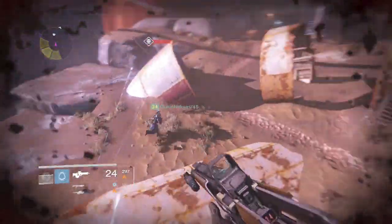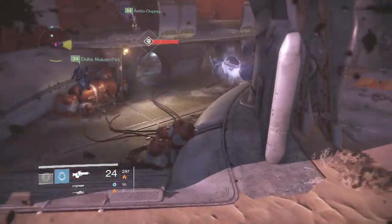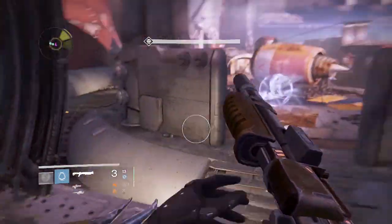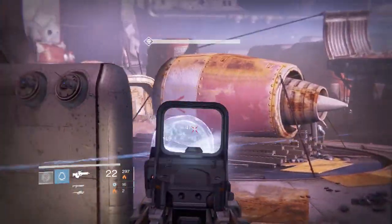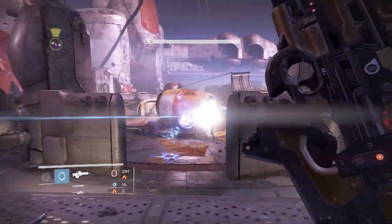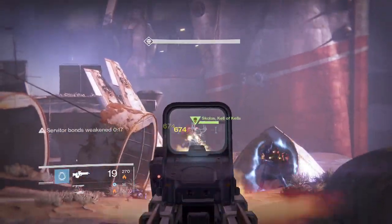Right there I almost get lit up, so what we're gonna do is run to the right. Basically, the strats stay the same — all you do is go to the left, break the bonds, kill everything on the right, go back to the left, shoot Skolas, go back to the right, kill everything again, then go back and shoot him again.